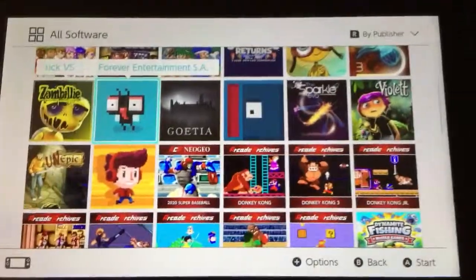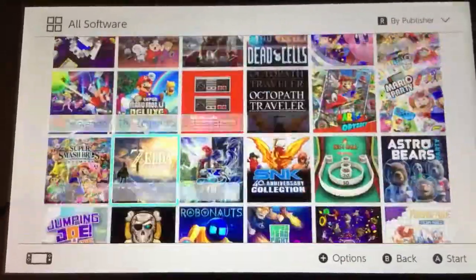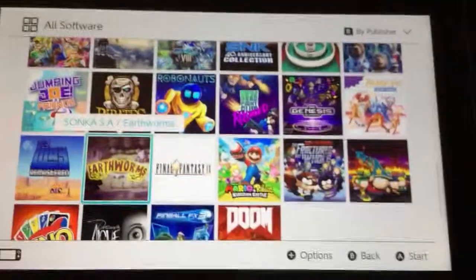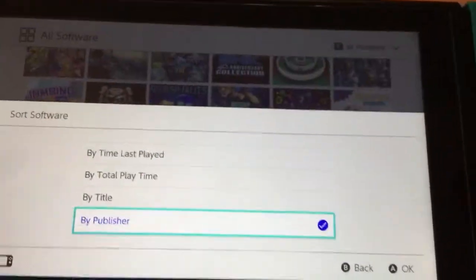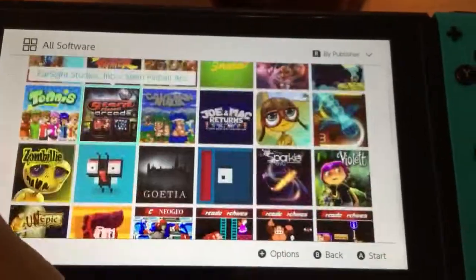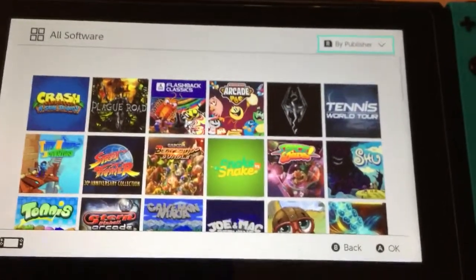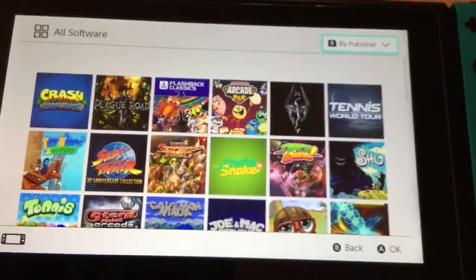Now on the Switch — a much newer system — where are the folders, Nintendo? This is a mess. It's now updated to 8.0 but Nintendo, we need folders.